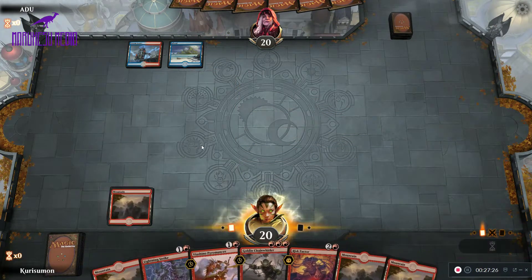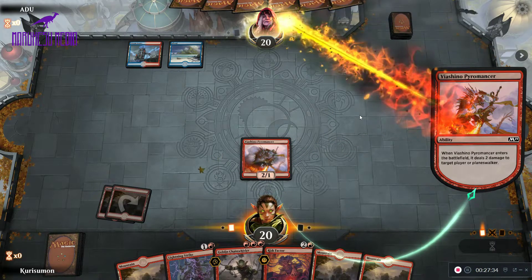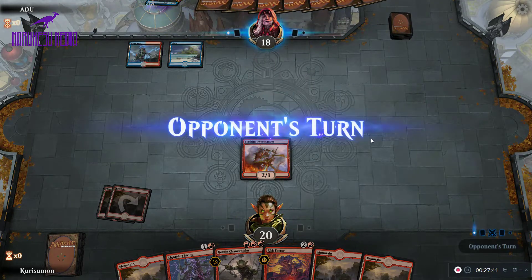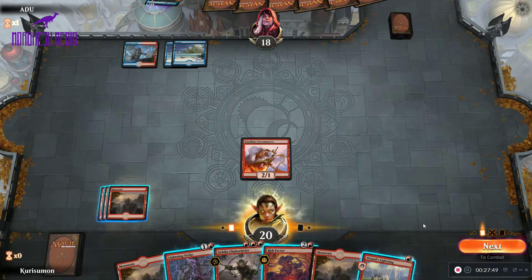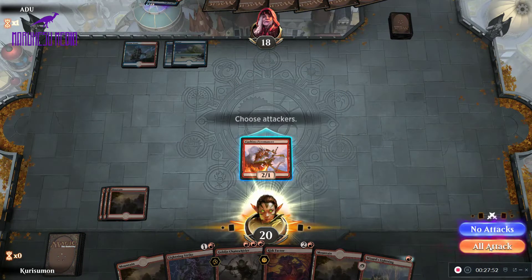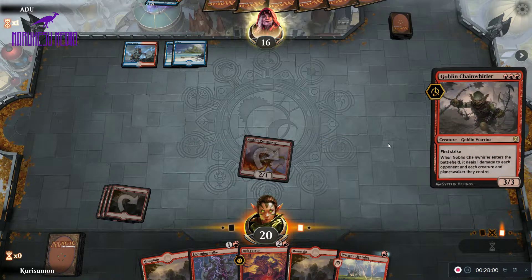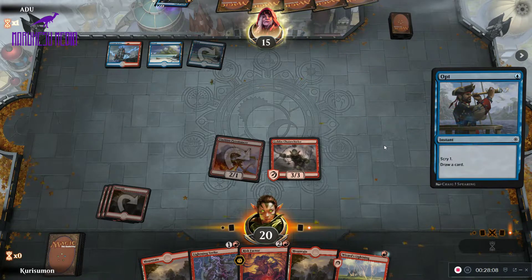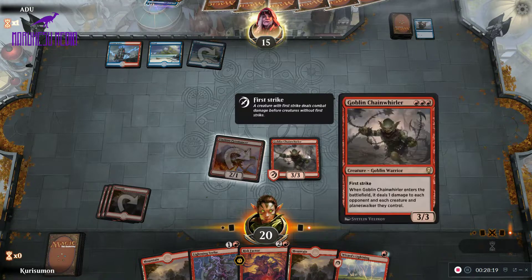There was no Electromancer that turn, but I'm going to start off with a Pyromancer here, go ahead and shock their face with it, and then pass the turn. We have a Radical Idea, so this is probably either Izzet Drakes or Izzet Control. The Wizard's Lightning is now turned on. I'm going to attack for two here and try for a Goblin Chain Whirler. They're going to Opt, looking for options — they may try to drop a Drake next turn, which would be fine. We can attack into it with a Chain Whirler.